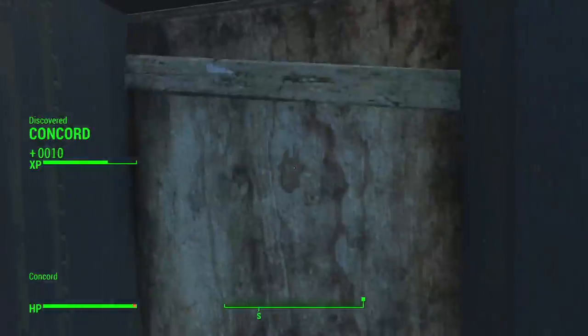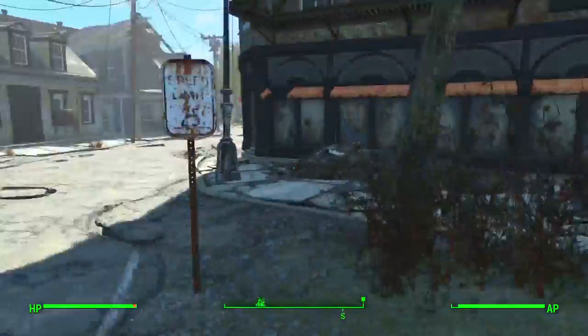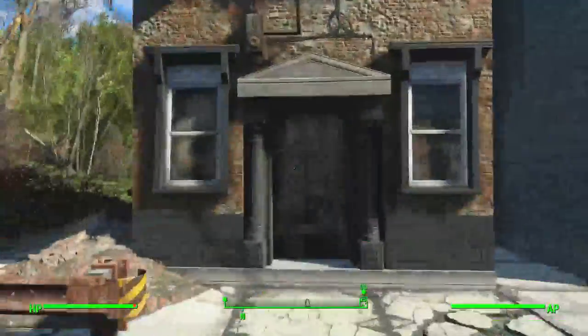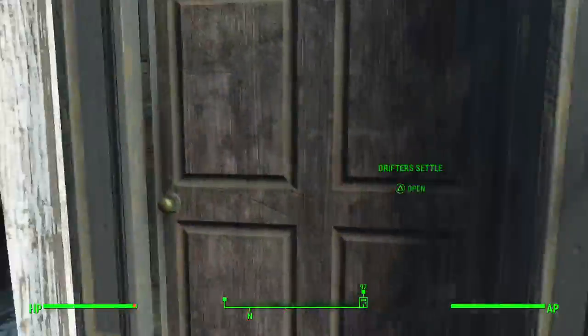I haven't done the Minutemen story at all, so a lot of this stuff will be new to me too. The Bean Town Project makes these buildings enterable - whereas at the moment they're not. You can see them but you can't go inside. Oh, can I go inside this one? Drifter's Settles - yeah, that was one of the other add-ons.